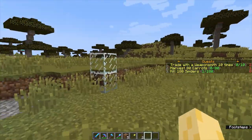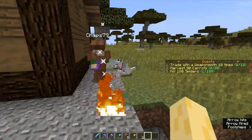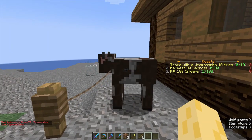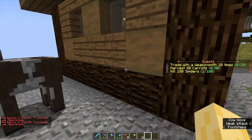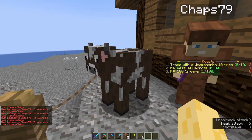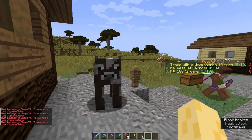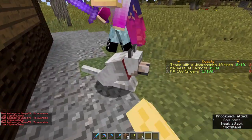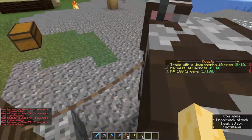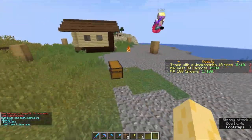Next section is mob protection in claims. If you are not trusted in a claim, then you cannot hurt non-hostile mobs. For example, I cannot hurt this cow in this claim because I am not trusted in it. It just says that it belongs to Chap79. It does say I can use slash ignore claims, but that's because I'm an admin — regular users will just see that it belongs to Chap79. Same with this wolf right here — it belongs to Chap79. But if the cow were to be out of the claim, then I can punch it.